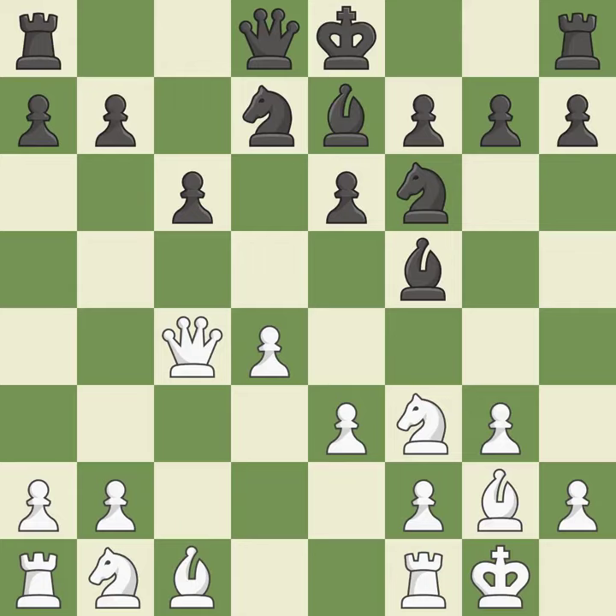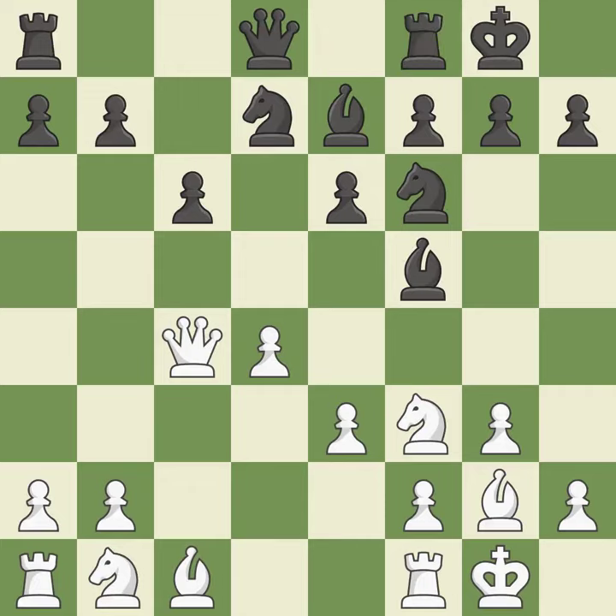Castling gets the king to a safer square, out of the center of the board, while also developing a rook. Castling kingside tends to be safer because the king is further from the center. Castling to the same side of the board as the opponent avoids some of the attacking associated with opposite-side castling. Games master — it is the final book action.